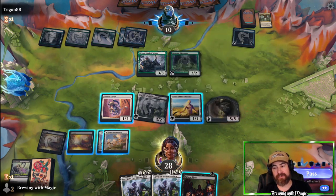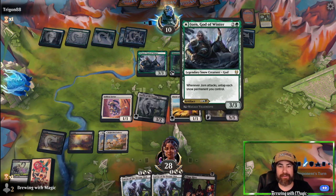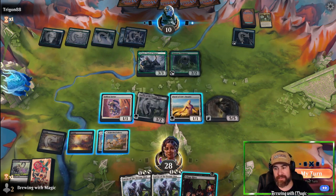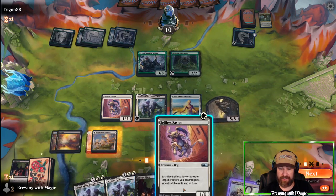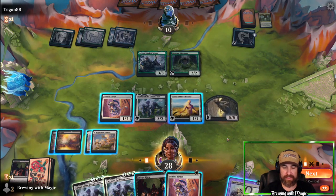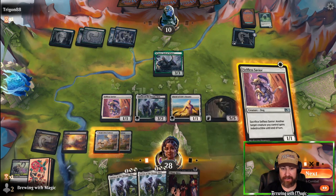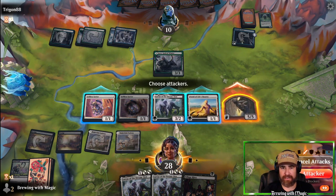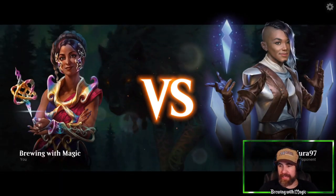Opponent gets a tick off Midnight Clock. We draw Selfless Savior and Dead Weight. We Dead Weight the Visionary to keep them down on lands — probably didn't need to but it doesn't hurt. We throw Selfless Savior for redundancy and protection, then swing into attack mode with Loris too. Good game — we could swing with Loris as well, we don't need it anymore. That closes it out.